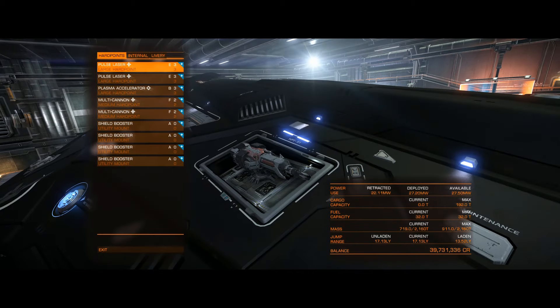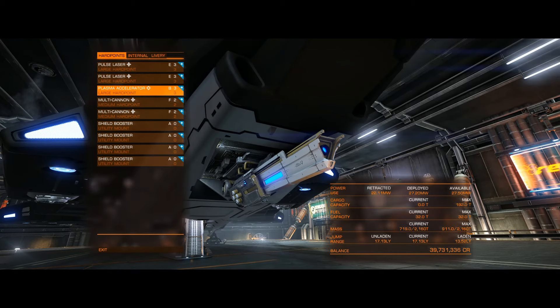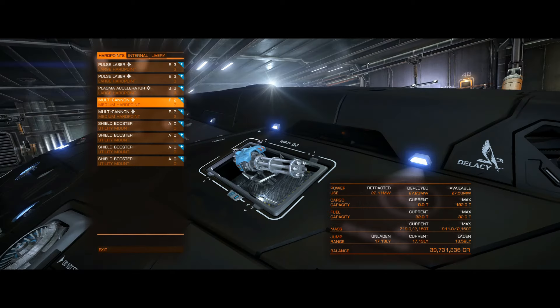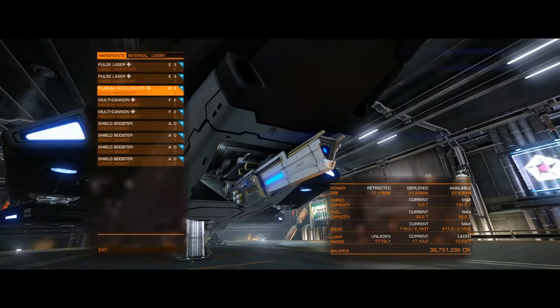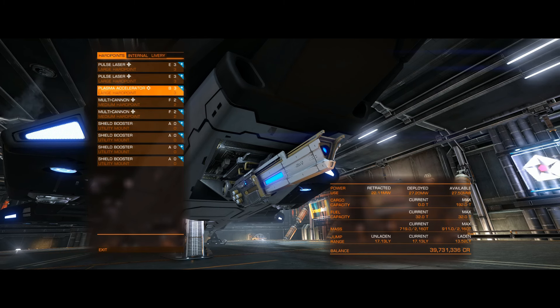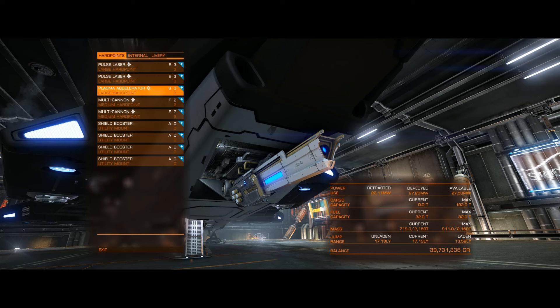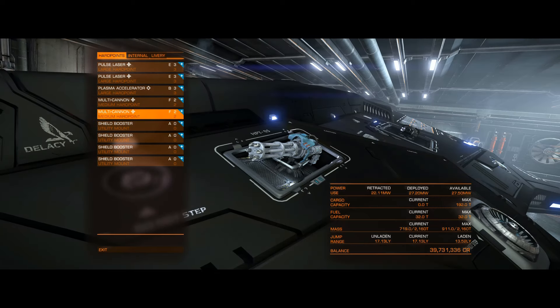The hard points: I've got two size-three pulse lasers, and these do a really good job gimbaled — stripping shields very quickly. You can kill an Anaconda fast with these, especially up close. A fixed-point plasma accelerator on the underside — that just looks damn sexy — as a chin weapon. And of course two size-two multi-cannons. I really want to see size-three multi-cannons added to the game, because I'd love that chin weapon to be a size-three multi-cannon. Putting a size-two down there felt like shortchanging myself a bit, but since it can fit that, might as well.